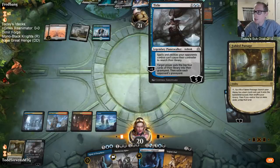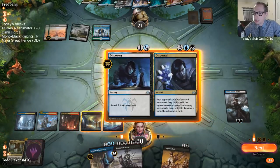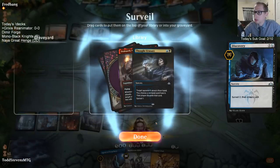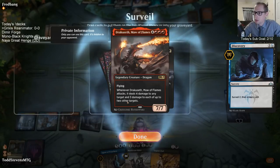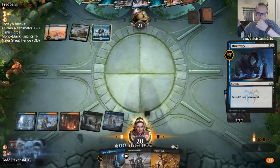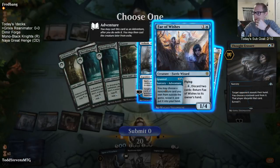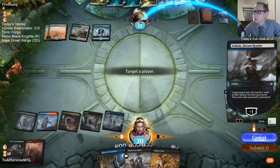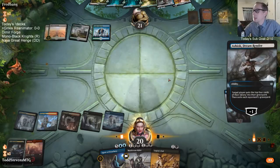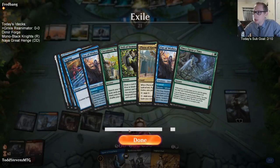I guess I should have played Fable Passage earlier before this Ashiok, but I was going to Murderous Rider that Ashiok anyway. So all the Faes are gone now - they just had two Fae. I think all they have are just Field of the Deads and Golos left to worry about.